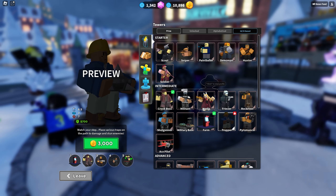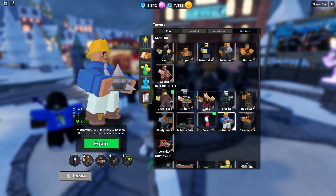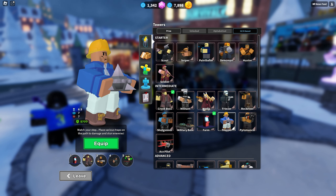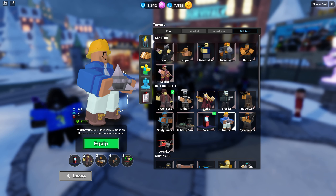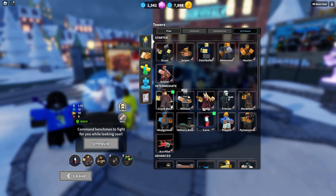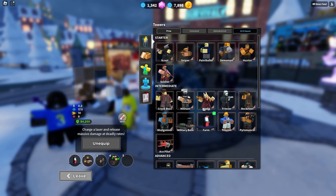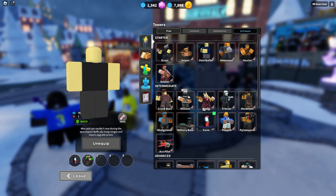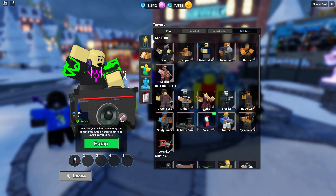They also changed the price of some Game Passes — you can pause that if you want to read it. Let's check out the inventory. We got the new Trapper tower — 'watch your step, place various traps on the path to damage and stun enemies.' Gonna go ahead and buy this guy. He looks pretty cool — that is a huge spike. It looks like his reload time is 6.5, he has 7 range, and you can place down 7 of them. Interesting placement limit.